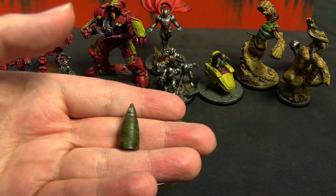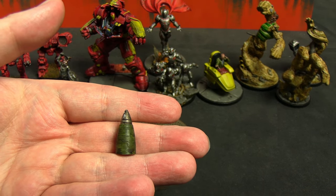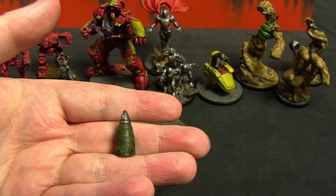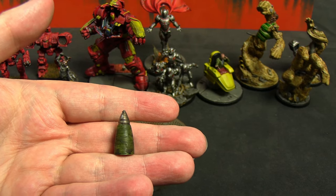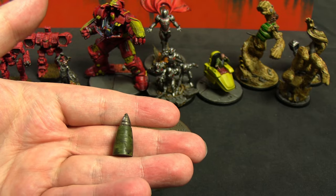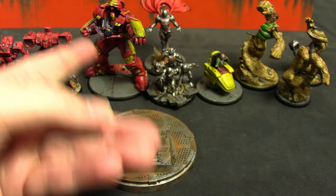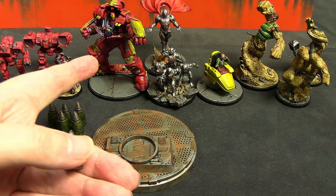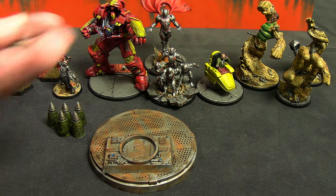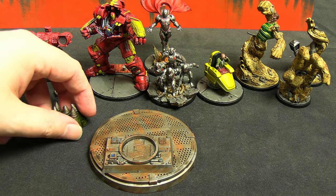That's important because when we eventually talk about the third party Hulkbuster, he's also a 3D print. 3D printing has come leaps and bounds over the past few years. This shell casing is an example of something done on a cheaper or simpler filament 3D print, and that Hulkbuster — as I'll show you properly later — is a ridiculously high quality 3D print for an unofficial product.